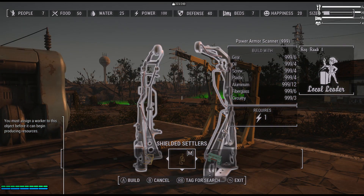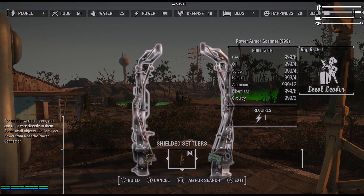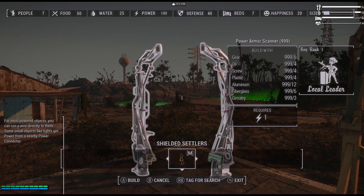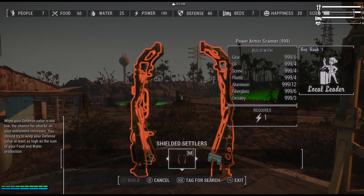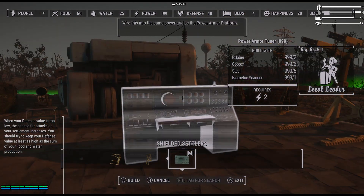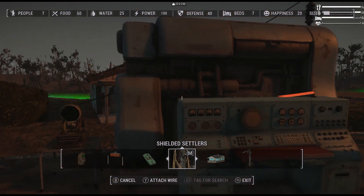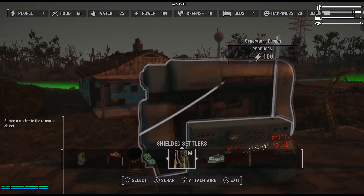Over here we have the armor scanner — this is where you put the actual power armor that the settlers will use. The power armor placed in here is what they'll replicate, and they will get all of the upgrades as well, like calibrated shocks or tesla coils. Basically they make their own duplication of the armor. The last item is the one that gets everything going — all you have to do is make sure it has a power source and is hooked up to a terminal.